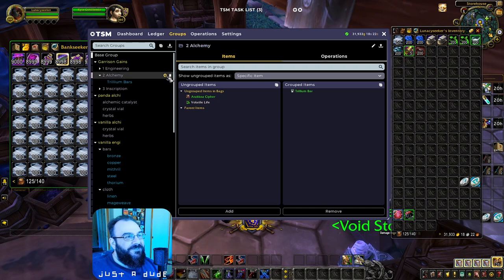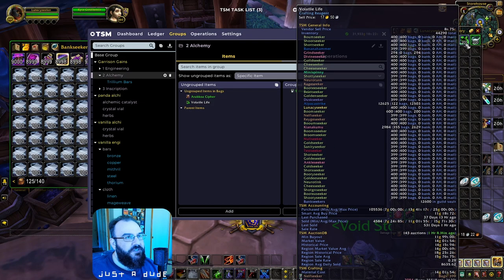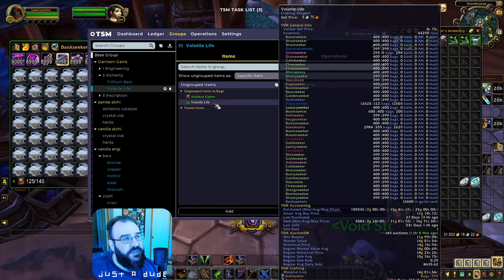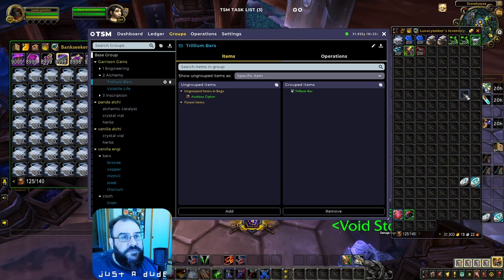For Alchemy you need a Philosopher's Stone, but you craft that anyway so you don't need to restock it from your garrison. Add Volatile Life in there just in case — transmuting Volatile Life sometimes gives you benefit when you don't have enough money to create Trilliums into Living Steels. It's a little bit of profit, might as well capture it.